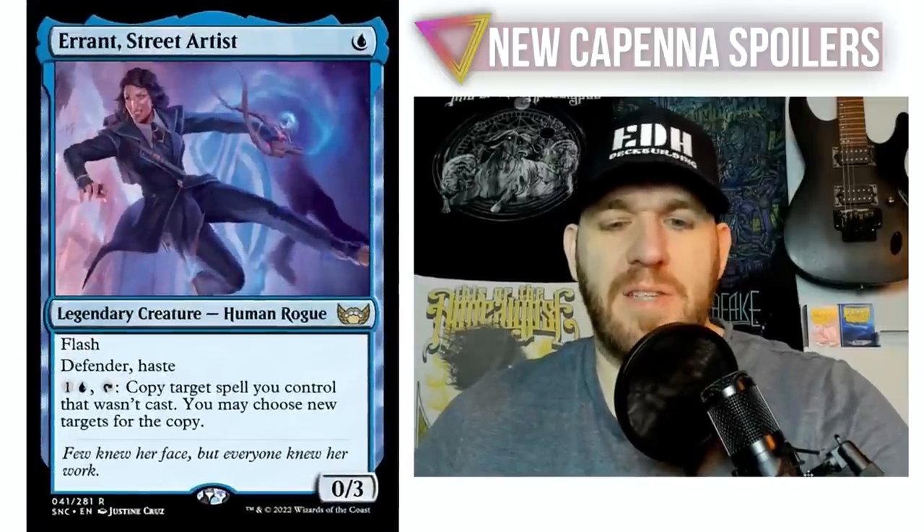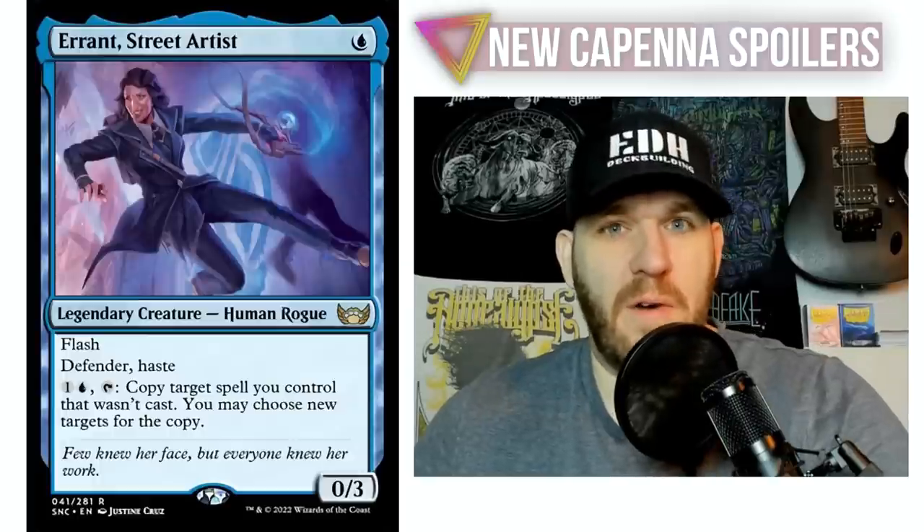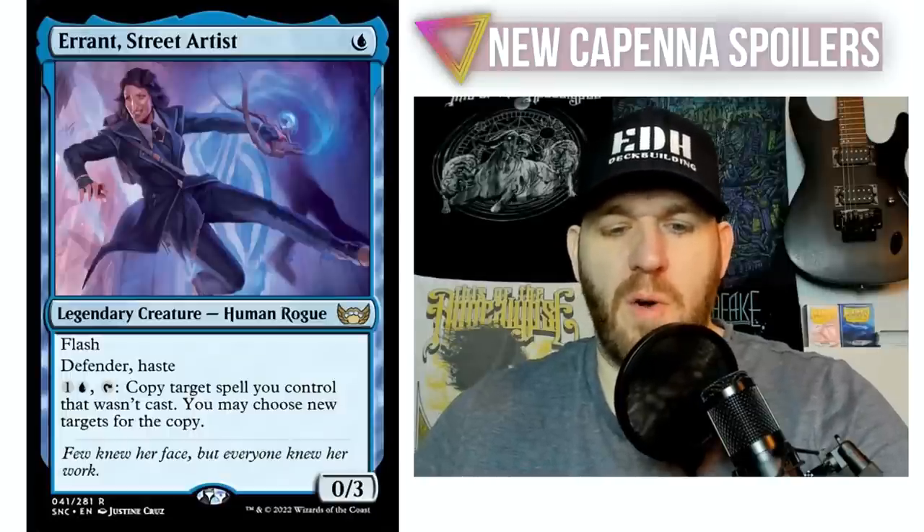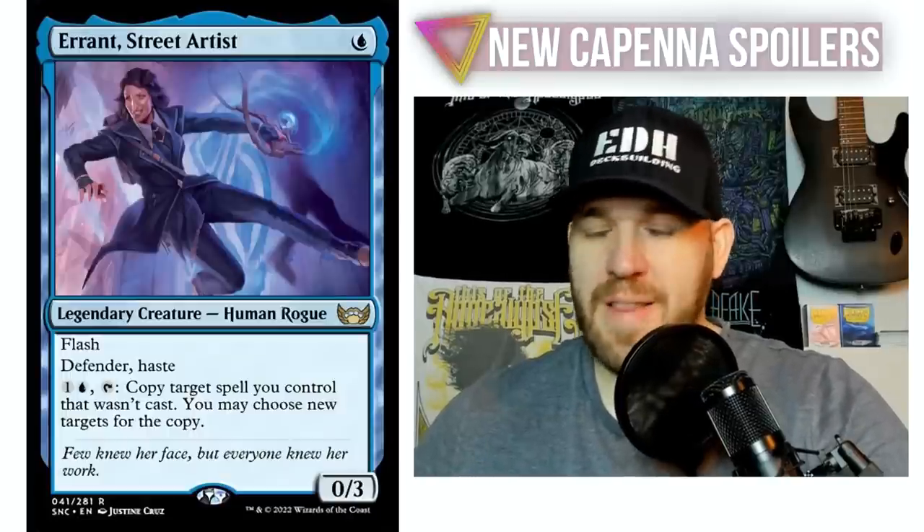Bonded Fetch was the only mono-blue creature with haste for the longest time — other than things that grant haste, an actual mono-blue creature with the word haste printed on it. Of course, it was from Future Sight, which did a lot of weird combinations and crossovers, so that's not a big surprise. Errant, Street Artist is now only the second creature with haste on it, which is a very unique thing.